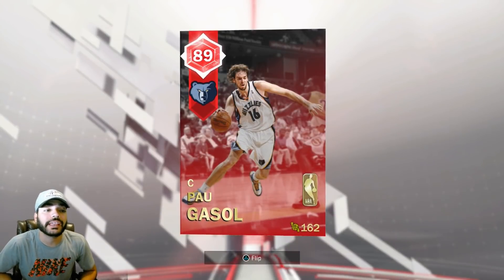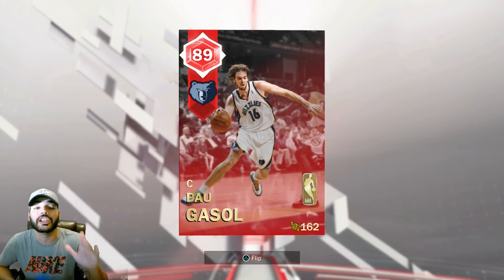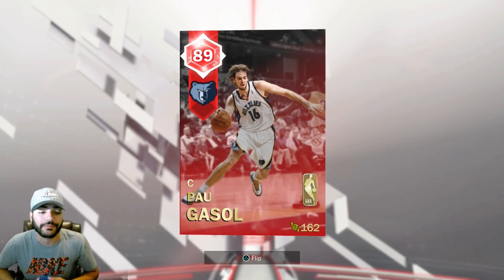What up boys? First video of 2018, I'm excited. We're going to be trying out this Ruby Pau Gasol. It's a sick looking card from his days in the Memphis Grizzlies.